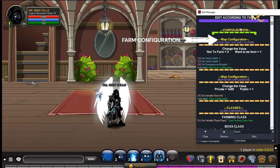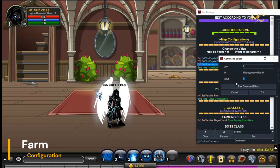Configuration is where you can change the flow of the bot. Farm configuration is where you can choose what you want to farm. Just change the 0 to 1.